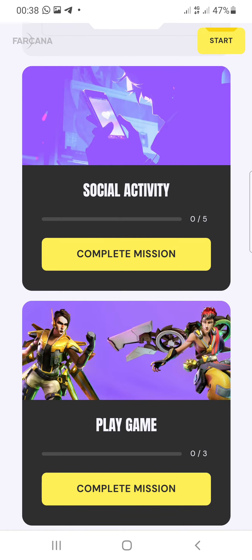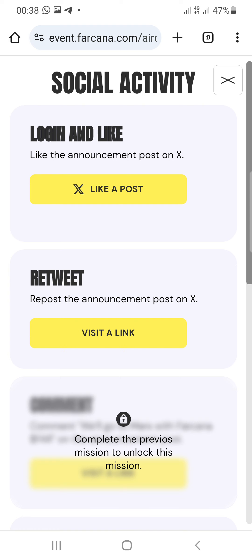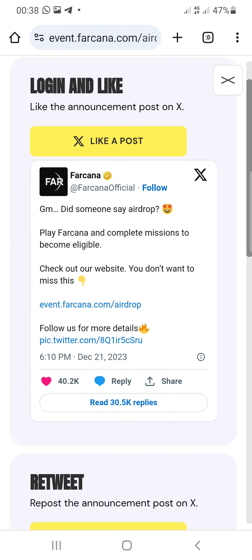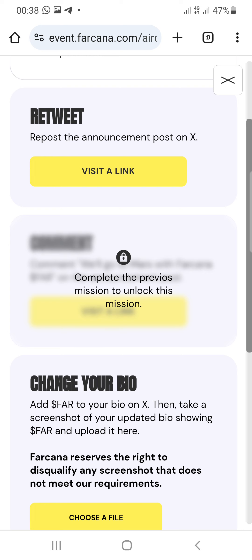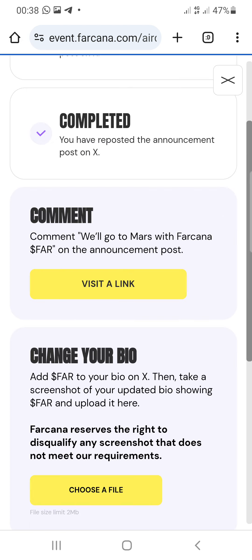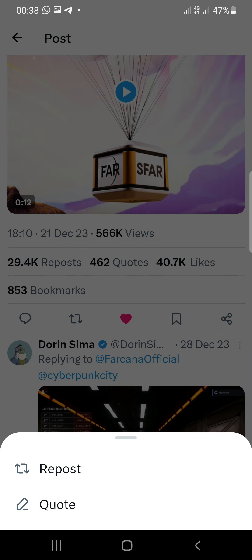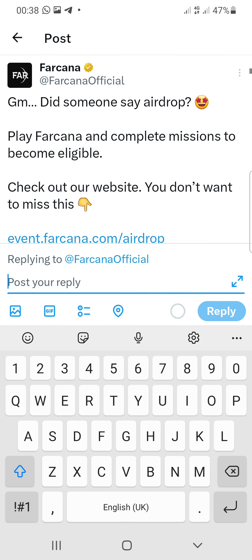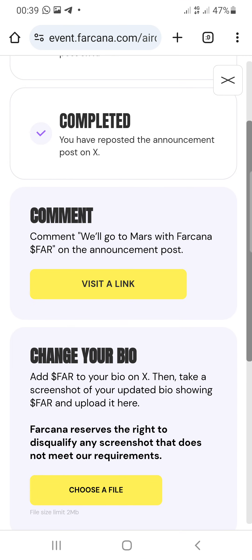The next task is social activities. Click on that — you'll see tasks like liking their announcements. Click the like button on those posts. For the retweet task, click the visit link and it takes you to your X account. Scroll down, tap the repost button, then go back to the airdrop platform to mark it complete.